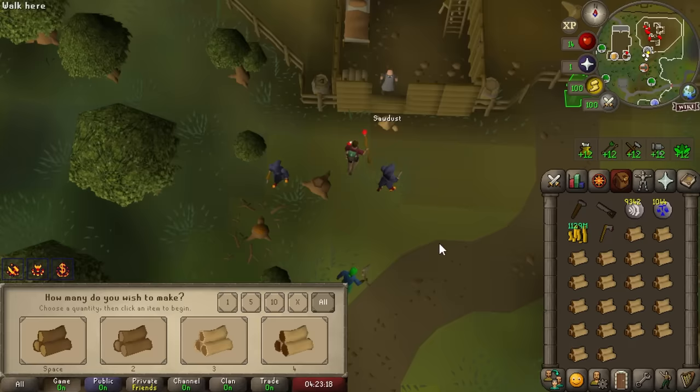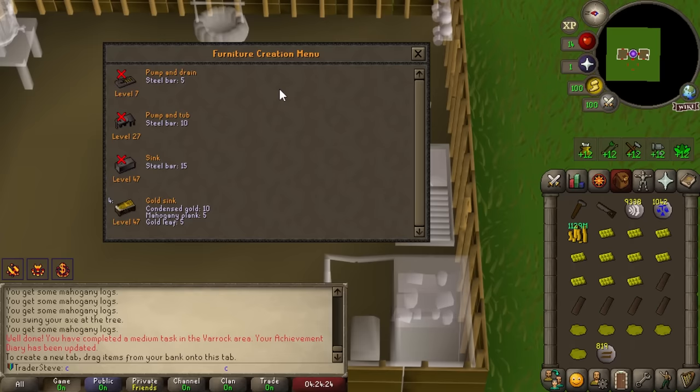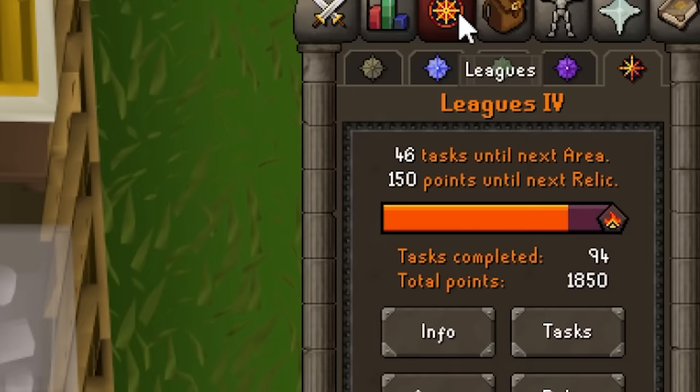Because it normally costs like 10 million gold for one, the experience you get for making the sink is incredibly high. Using some condensed gold, some mahogany planks, and some gold leaves, we can make a gold sink for 90,000 construction experience and 200 league points. That was an elite task — super easy for me to do though. And we are already so close to our next relic.